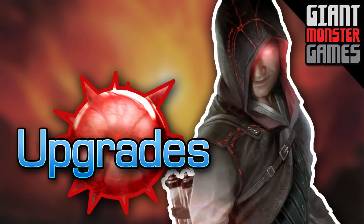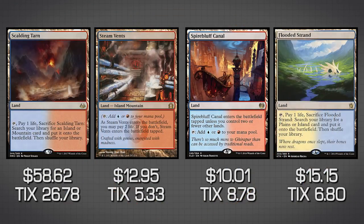A budget Storm deck wouldn't be complete without an upgrade section. Scalding Tarn, Spire of Industry, Steam Vents, and Flooded Strand are the kinds of lands you see in a non-budget version. Most Modern decks run the fetch-shock combo. In Storm specifically, you'll see a full playset of Scalding Tarn because you don't want to be drawing into lands once you combo off — fetching a Steam Vents thins your deck. You'll also likely see three Flooded Strands or other blue-red fetch lands, thinning out the number of lands so you don't draw into them when going off.